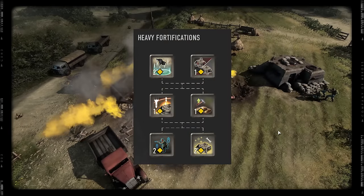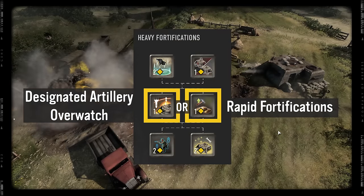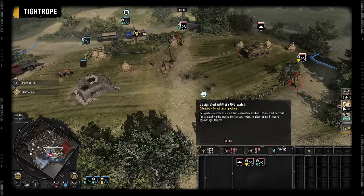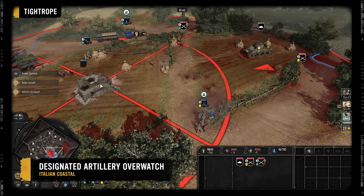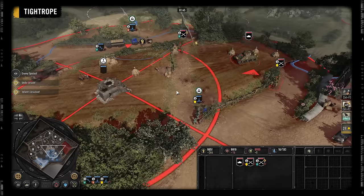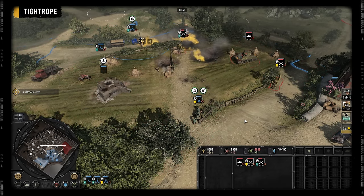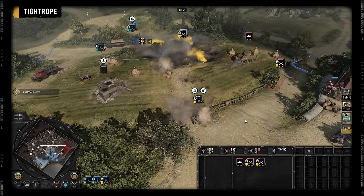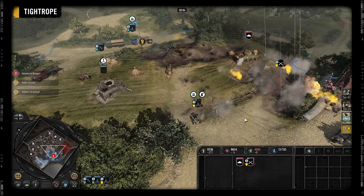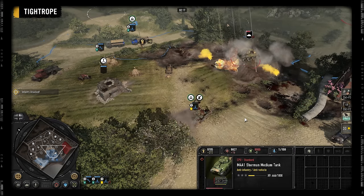Midway down Heavy Fortifications is the choice between Designated Artillery Overwatch and Rapid Fortifications. Costing 80 munitions, you activate Designated Artillery Overwatch on a bunker, and for the next 50 seconds, enemies that are within a 60-range radius of the bunker and in vision will be targeted by off-map artillery. The shells are best against infantry and team weapons, but can still do decent damage to a stationary medium tank.